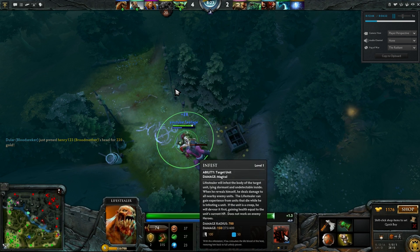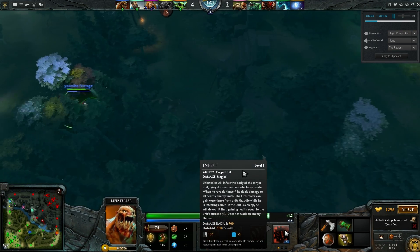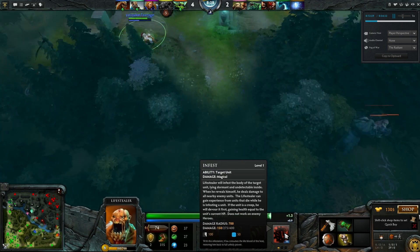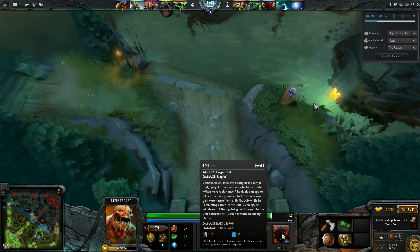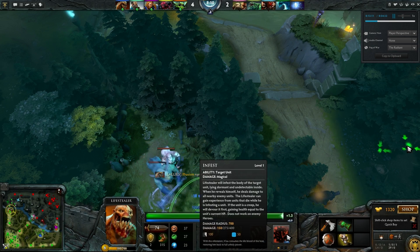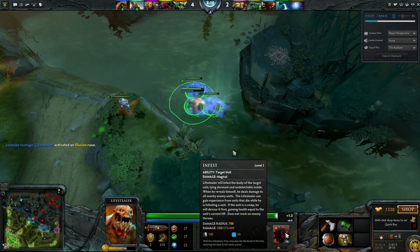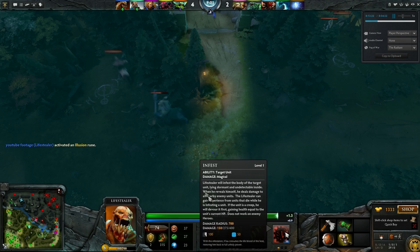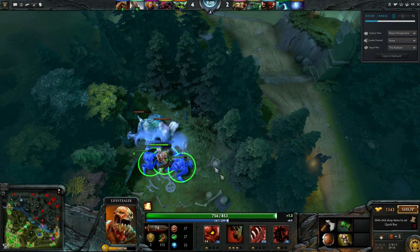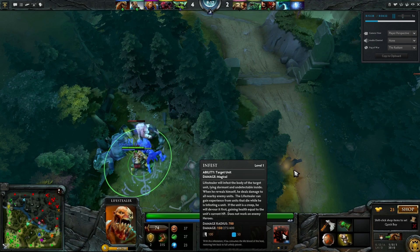Now, Lifestealer's Ultimate — this ability is fun. The way this works is that you're able to infest a target unit. This does not work on enemy heroes, but it works on friendly creeps, enemy creeps, and friendly heroes. Whenever you infest a target you become completely invisible to the enemy and you basically ride around inside your target. If you go inside a creep and exit out, you're going to explode out and it does AOE damage in quite a large radius. Also, if you infest a creep, you're going to gain health that the creep has — at level 3 ultimate you gain the creep's maximum HP, at levels 1 and 2 you gain its current HP. Really cool ability you can use in a lot of creative and interesting ways.